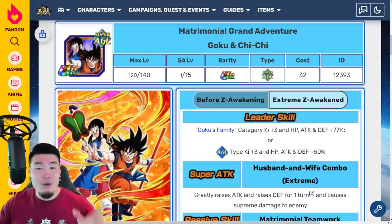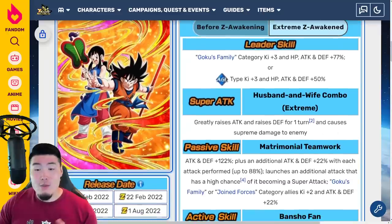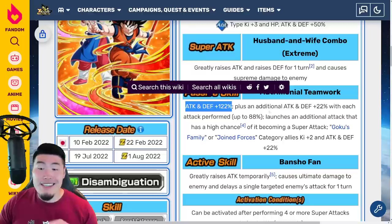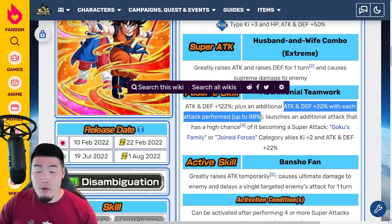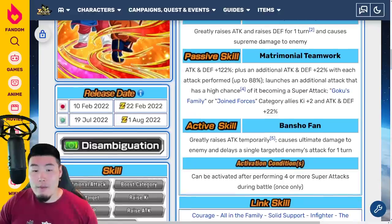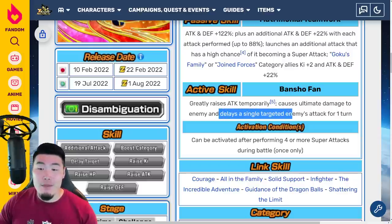Now moving over to the Goku and Chi-Chi. Leader Skill will be Goku's Family Category Q plus 3, HP, Attack, and Defense plus 77%, or AGL-Type's Q plus 3, HP, Attack, and Defense plus 50%. Super Attack greatly raises Attack and raises Defense for 1 turn and causes Supreme Damage. Passive is Attack and Defense plus 122%, plus an additional Attack and Defense plus 22% with each attack performed up to 88%. Launches an additional attack with a high chance of it becoming a Super Attack. Goku's Family or Joined Forces Category Allies K plus 2, and Attack and Defense plus 22%.